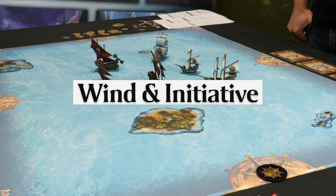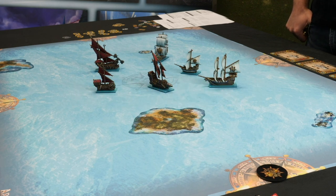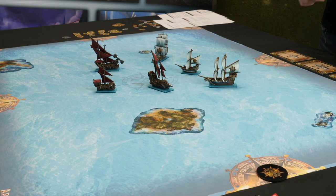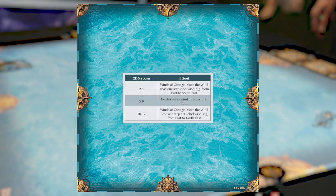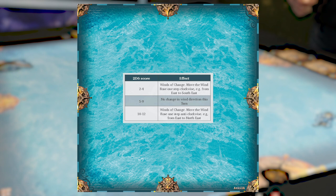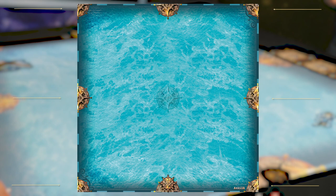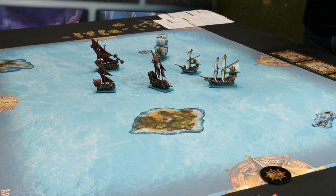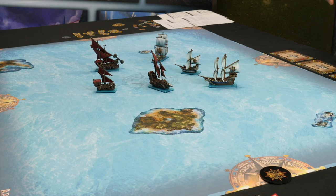In a turn you go through a number of phases. The first thing you do is roll for the wind direction. At the start of the game, your scenario tells you where the wind starts. You place the wind arrow on the compass point where the wind is blowing from. From turn two onwards you roll for wind — it could move, but only one compass point clockwise or anti-clockwise. You can use those reference points to see where you're heading.